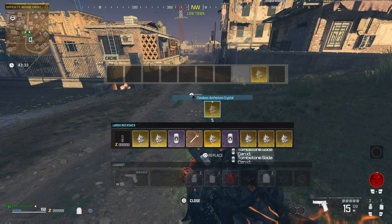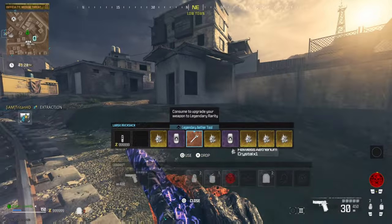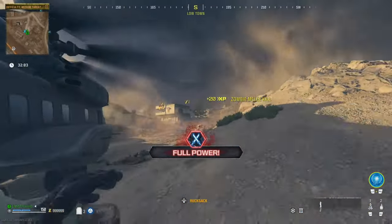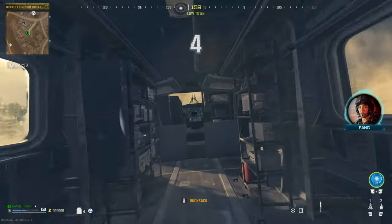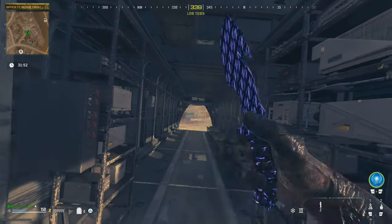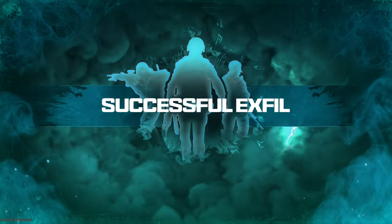Step six is then go to any buy station and get a bigger backpack — obviously the larger the better. And then step seven, what you want to do is the X-Fill glitch. Go to any X-Fill of choice. Once you're on there, you'll see the countdown from 4, 3, 2, 1. The helicopter's going to go up, and as soon as you see X-Fill successful, you then want to close the game or close the app if you're on PC.